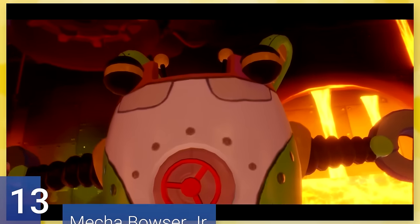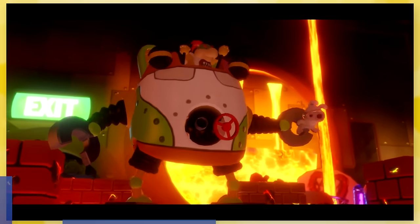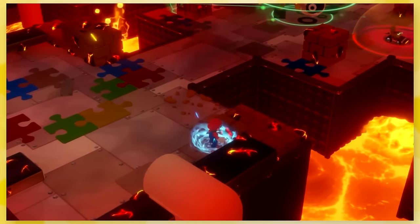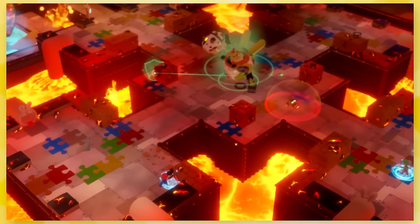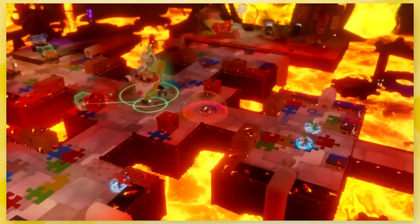13: Mecha Bowser Jr. It's exactly what it sounds like — it's Bowser Jr. inside a bigger machine. It looks a lot like something Dr. Eggman would concoct. The battlefield is very narrow, which can make it difficult to avoid getting hit. Every time you attack Bowser Jr., he walks forward, so you have to be really careful when you choose to attack.